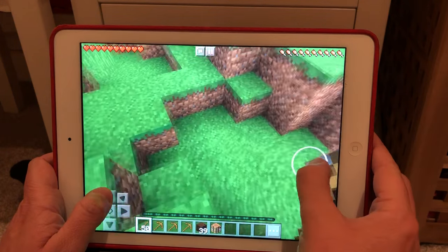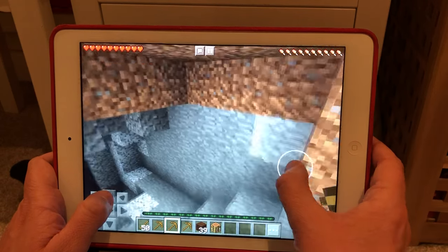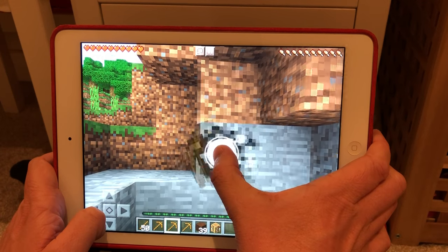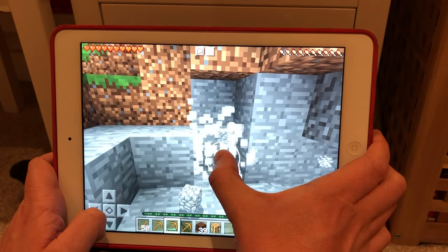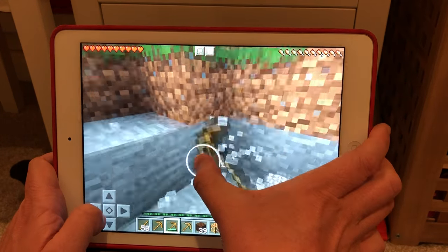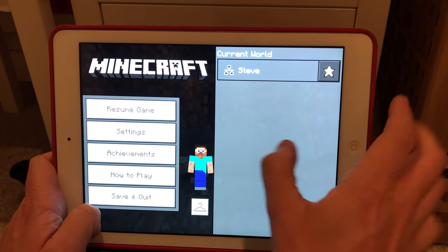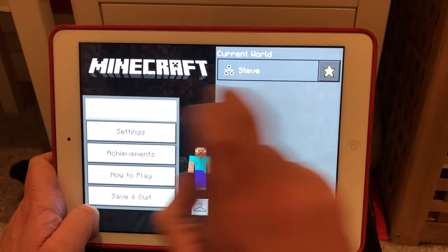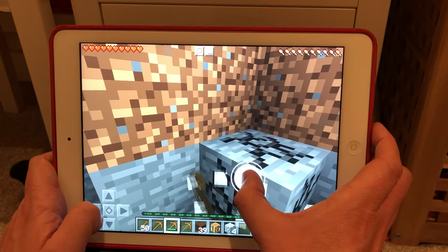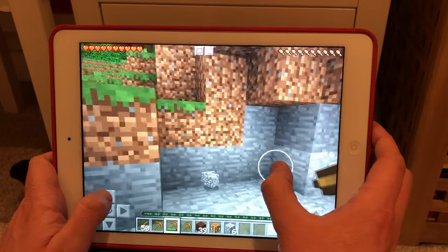I'm going to select my pickaxe. The first thing I'm going to do — see how dark it starts to get down there — is collect some stone so I can make stone pickaxes. Five percent battery — oh my god! Well now it's a race against the battery as well, anyway that's exciting. I can hear a spider — that's not pleasant.